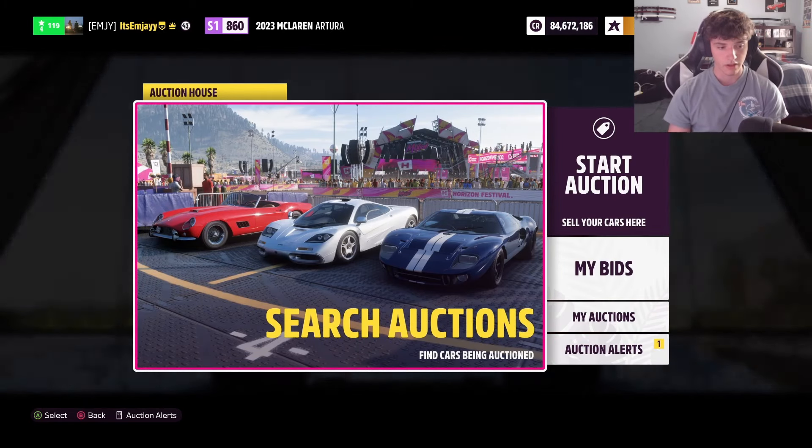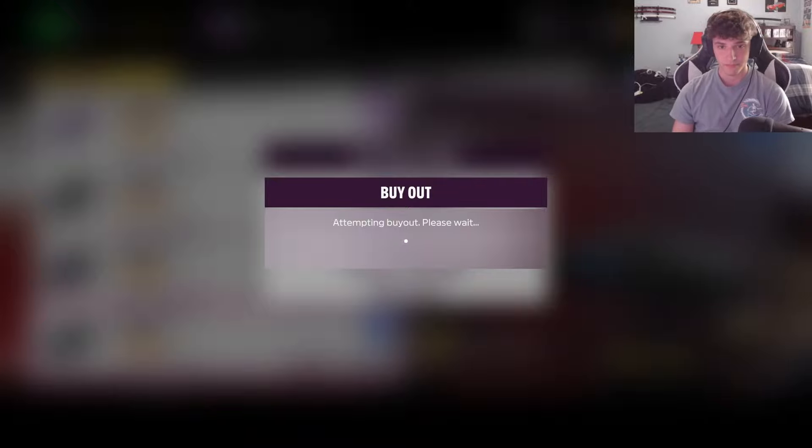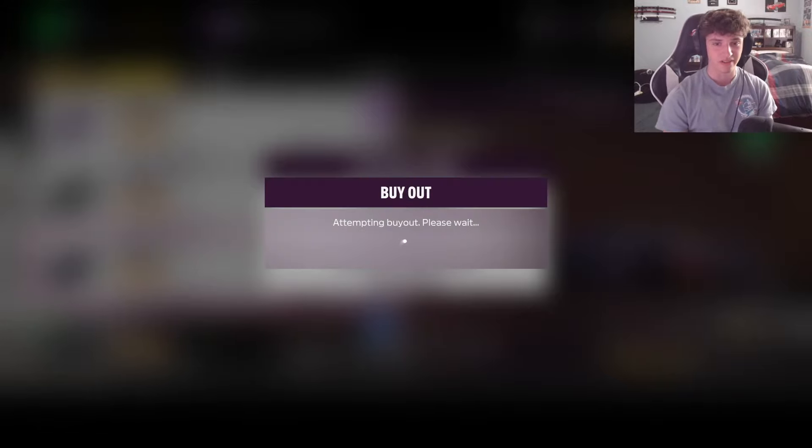Alright boys, five, four, three, two, one, go. Buy out. We're going to buy five of them and then sell five. It's going to be a little bit less than 100 mil because if I'm calling it 100 mil, I'm not going to factor in the 1 to 2 million that we're spending on it. But for the sake of the title of this video, we're going to call it 100 million credits in five minutes. This is our second one. It's so stressful just sitting here on the loading screen. Run number three — that one was way quicker. Here's car number five.